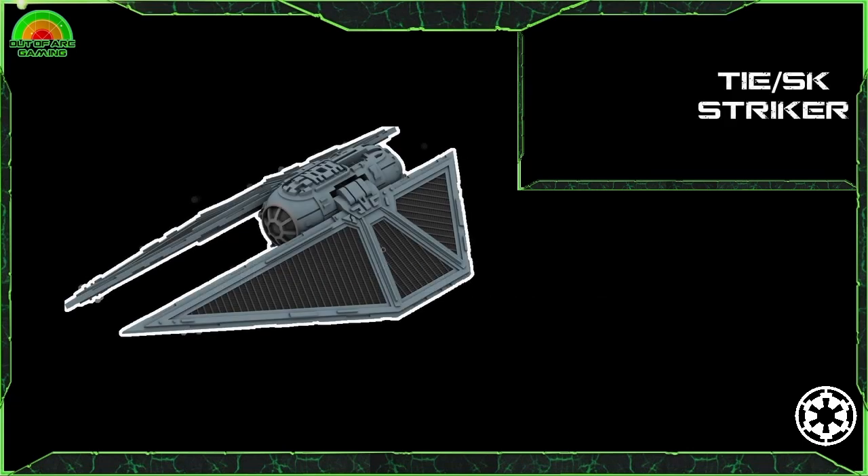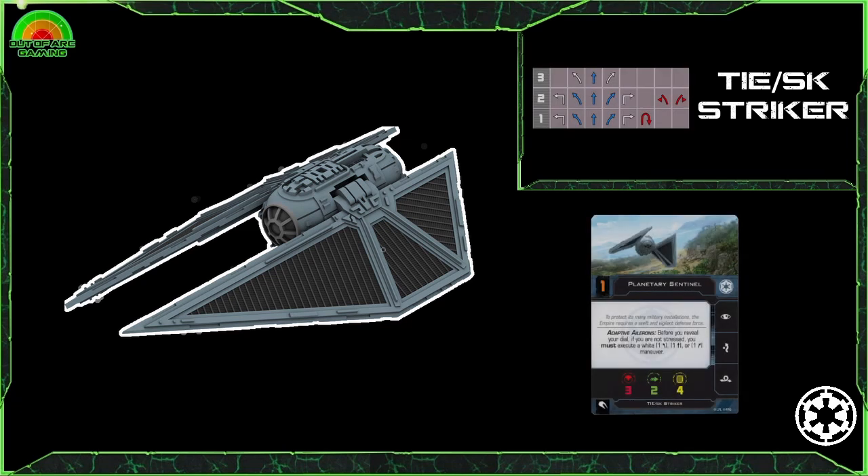For a unique take on the TIE Fighter chassis, we have the TIE Striker — giving it an almost terrestrial feel with those overlapping wings. This model is very cool and the wings can be moved to look just right on the board. It is another classic TIE chassis with no shields, but you get 4 hull and the adaptive ailerons ability, giving you a boost before you reveal your dial, allowing you to get into some extra interesting positions.